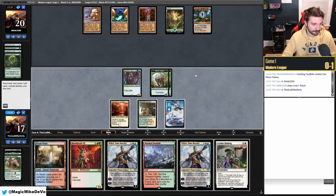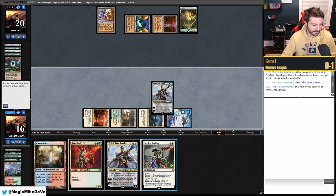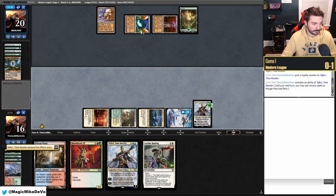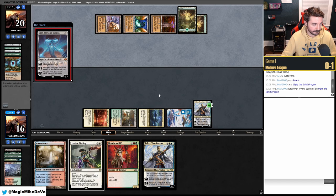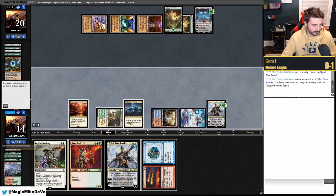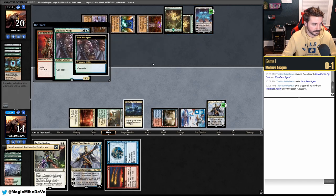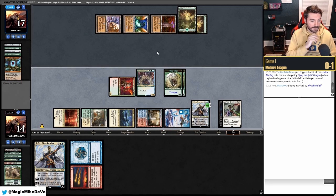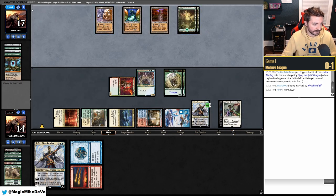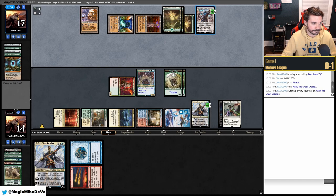We attack to make them use the Oblivion Stone and play Teferi, making a token. We hold up Leyline Binding for Ugin. We hit Shardless Agent off cascade — great! That's four mana for 13 power. They have nine mana and could Ulamog, Karn, or Wurm Coil. They play triple Forest. It's a 7-drop — they're scrying. They could just minus four Karn and clear our entire board.